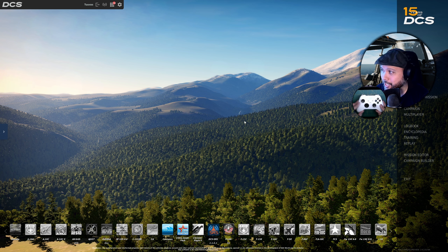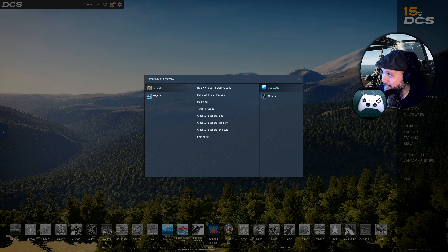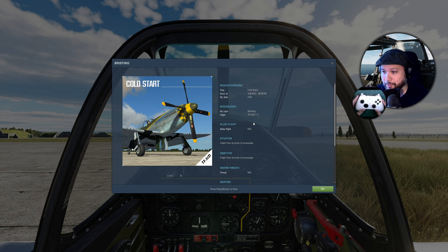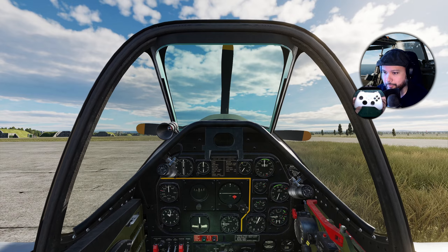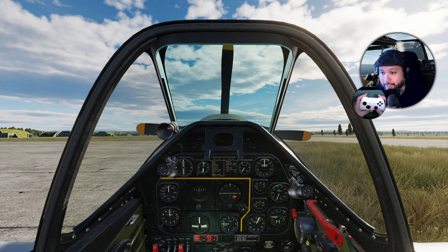Let's test that the controller works with DCS. Go to Instant Action, select the TF-51D, then choose Cold Start at Krimsk. Once loaded into the mission, wiggle the right stick to confirm it moves the mouse — that's exactly what we want. Then move the mouse over to the green fly button and press Right Bumper to left-click. We're now in the cockpit of the free, full-fidelity TF-51D Mustang that comes with DCS.